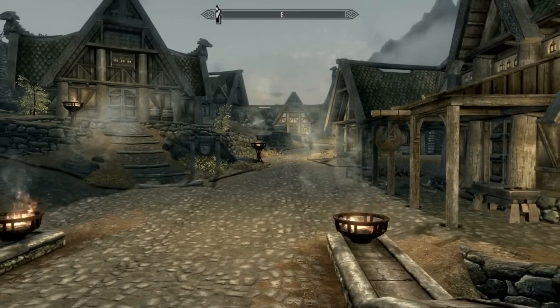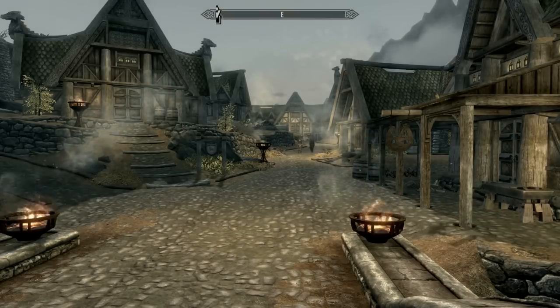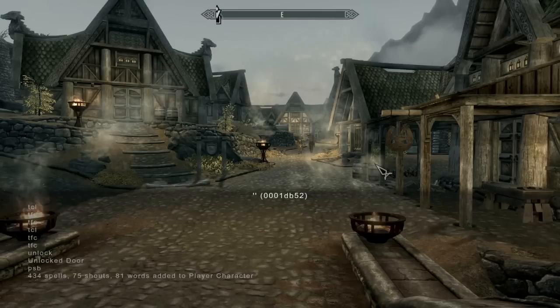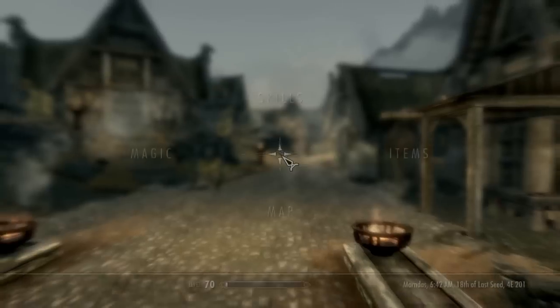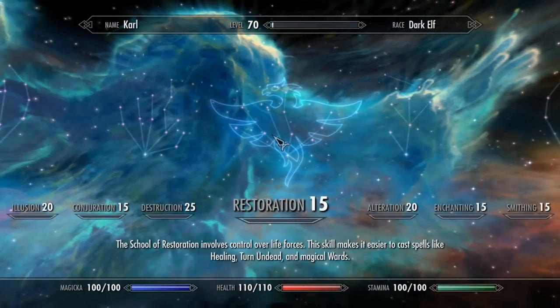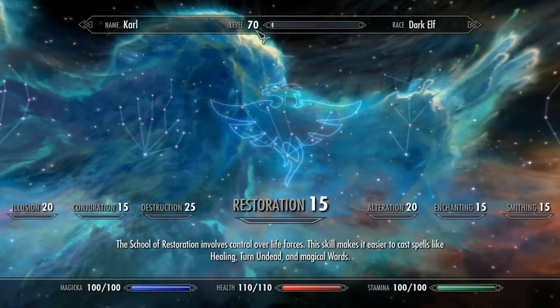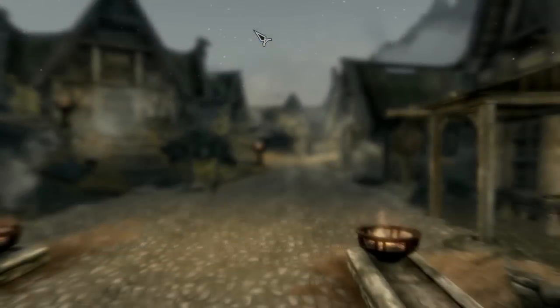With 'player.setlevel' you can basically set the level of your character to whatever you want. So I want to set it to 70. This doesn't really give you perks or anything, but say you want to be able to wear something that requires a certain level — this gives you that. So now I'm at level 70, and I was like level 20 before.